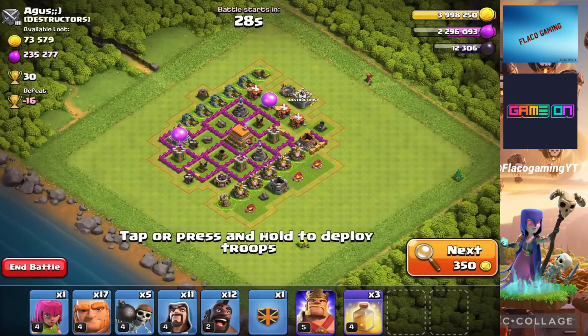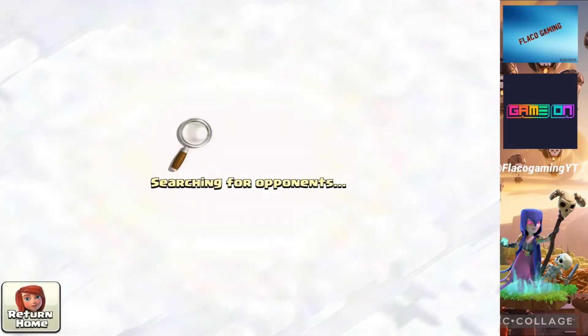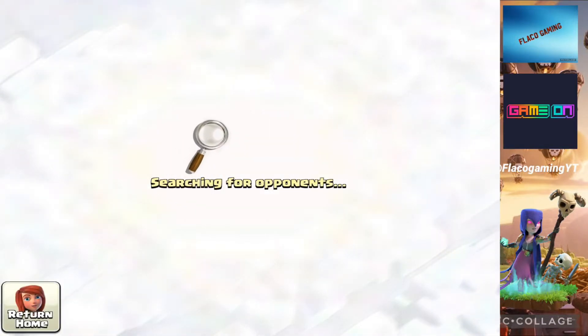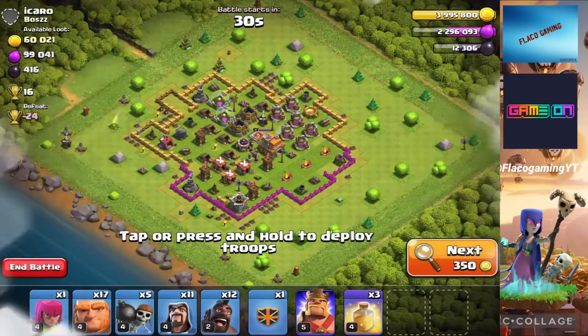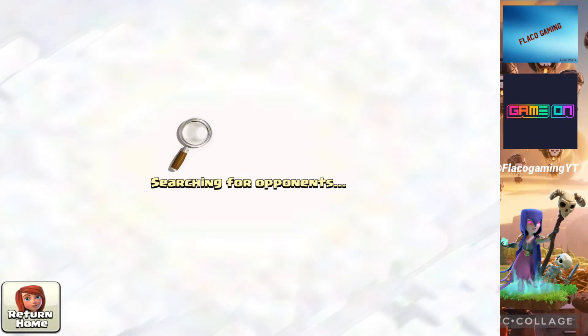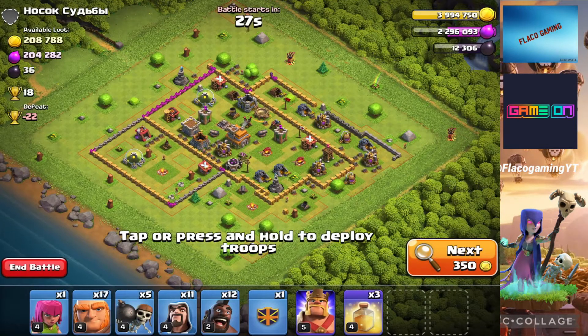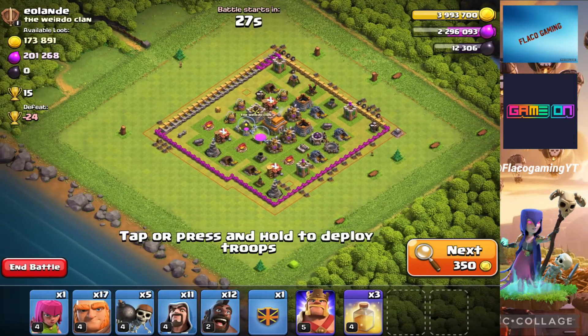We can't find a decent base much right now — this one's a mix of Town Hall 6. We're trying to look for maybe closer to 300,000 elixir range. My Town Hall 14 — I finally got my builders available. I wasn't able to do anything, that's why I haven't been uploading. All my builders were busy on both accounts so I had to wait a couple days. But we're starting back to a normal schedule uploading videos Mondays, Wednesdays, and Fridays. I'm really excited to be back and recording some videos.